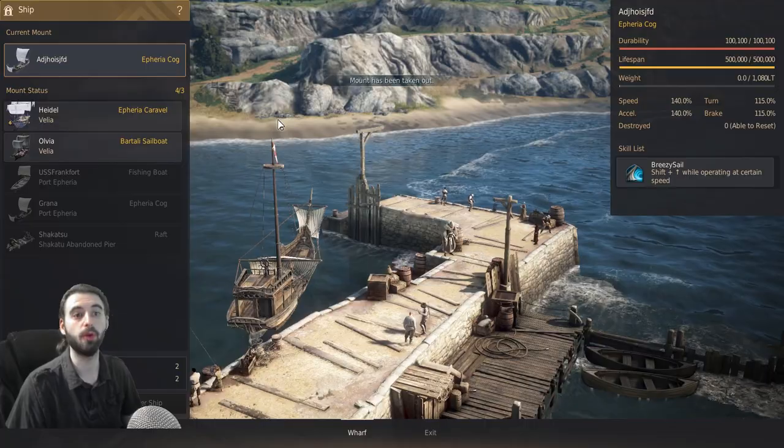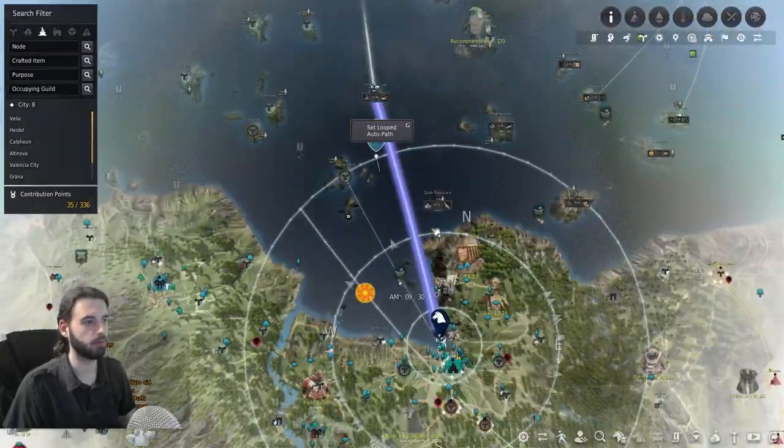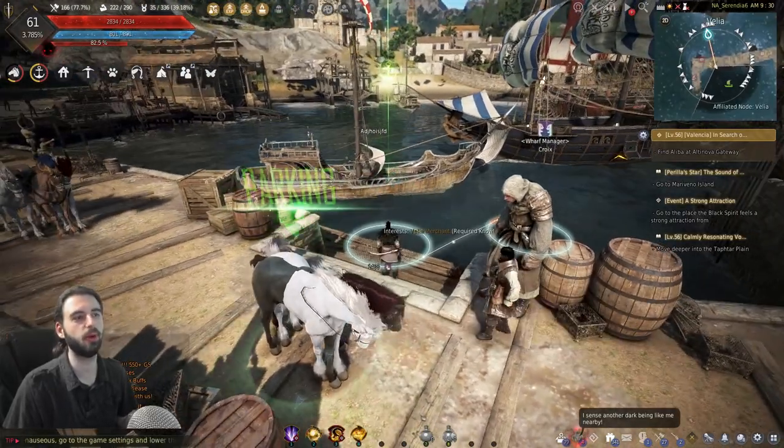You're going to need to head to Merviano Island. If you've never done any bartering, it is the island right out here — directly across from the port. This boat has the ability to sprint if you hold down the shift key, so you can go a little bit faster and get there pretty quickly.